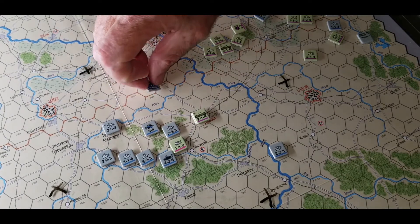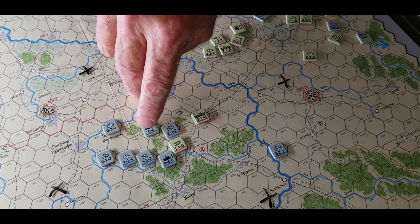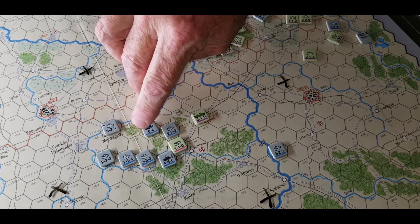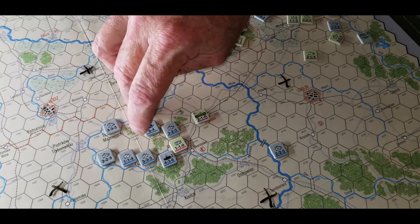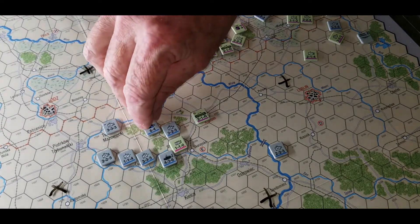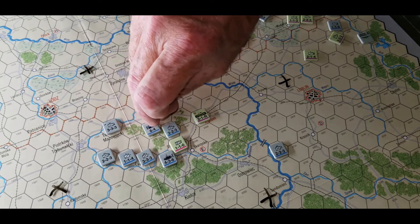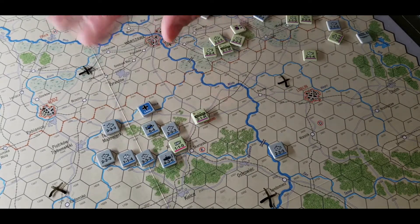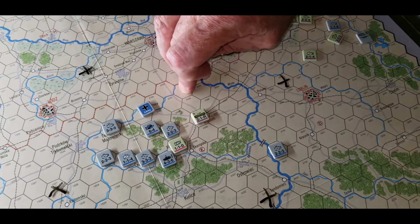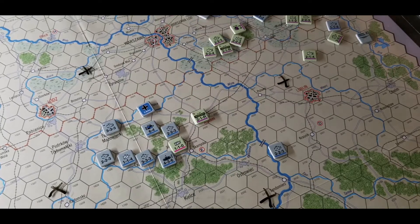You draw this headquarters' command chip — this headquarters is now active. Anybody in his army (same color band) that's within his command range of six hexes — not movement points, hexes — they can move and attack. If they are outside that range, they cannot move and attack. Not only can his units move and attack, but he can also activate two independent units. If all of his units were dead — the only thing left was his headquarters — and you draw his command chip, he can activate any five units no matter what they're from, within his command range.